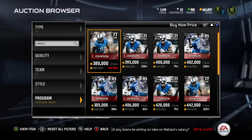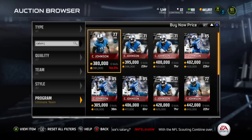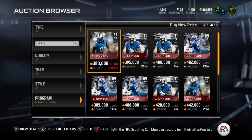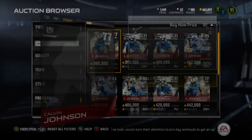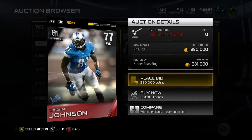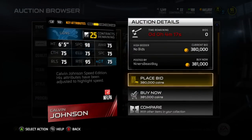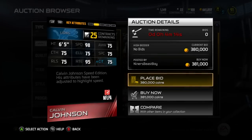DRC also has 89 spectacular catch, which is extremely high for a corner. Now let's look at Calvin Johnson's three specialty cards that you need to complete the 99 overall Calvin Johnson Ultimate Legend set. Starting with the 77 overall speed edition — you can buy these cards right now in the auction. He has 98 speed and 97 acceleration, which is exactly the same as DRC.